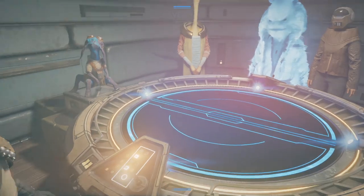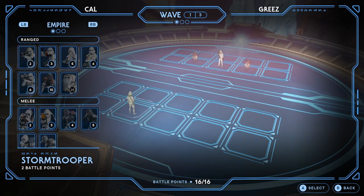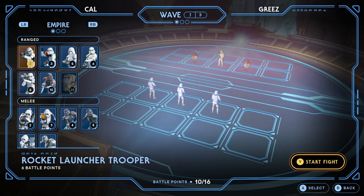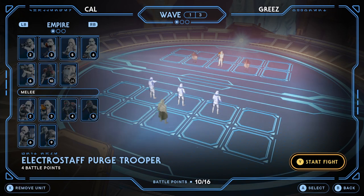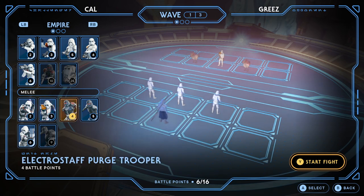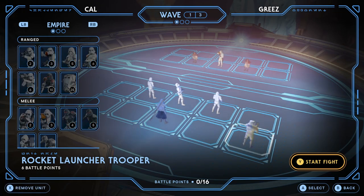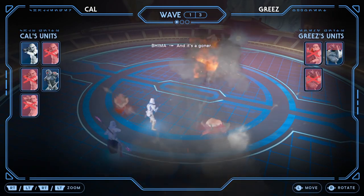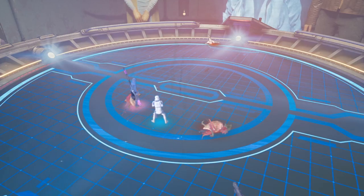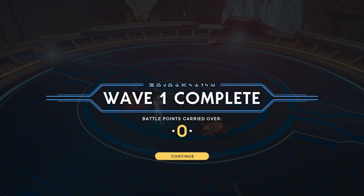I've got a different plan this time. Last time we went with a purge trooper up front, this time I'm gonna go with a shield trooper up front, three regular stormtroopers, and then an electro staff purge trooper at the back — he's only four points. And then with six points left, a rocket launcher in the very corner. Let's see what happens. Three, two, one, go! The numbers are actually helpful here. Much better, much better — so quick I didn't even really have time to commentate. Continue!